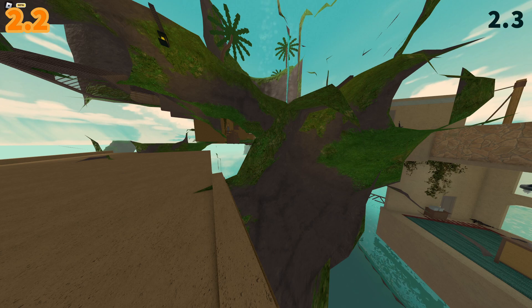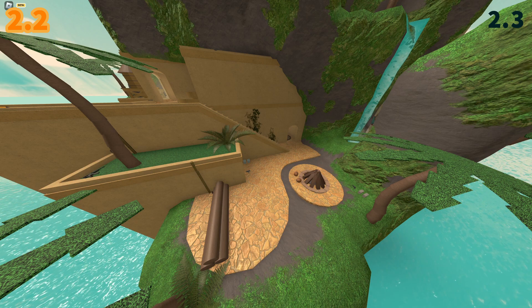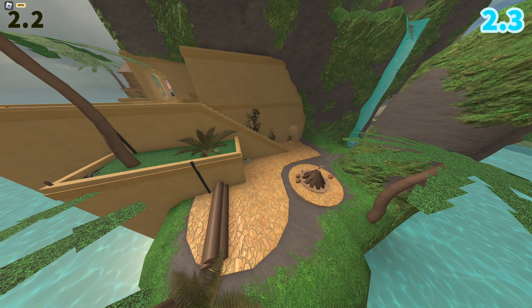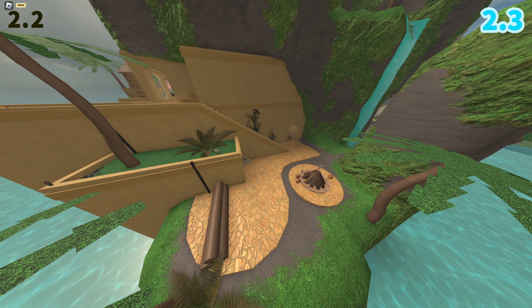You'll also notice that all the terrain and every cave has been smoothed out incredibly. This makes locomotion upon parts of the map so much easier than before. Overall, the map itself, whilst looking a little bit darker, just feels a lot more complete — a lot more pleasant and less straining on the eyes.